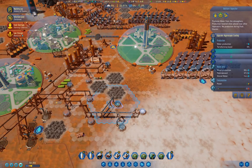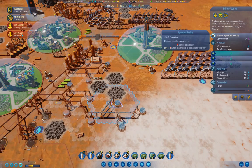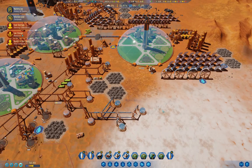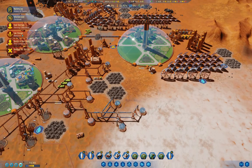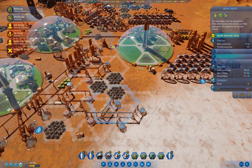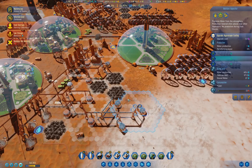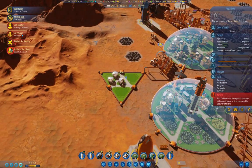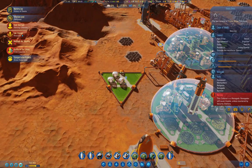We can go ahead and add the upgrade, and that should get us a little bit more water production. 1.5 there and 1.5 there. A colonist died — a Senior Renegade.